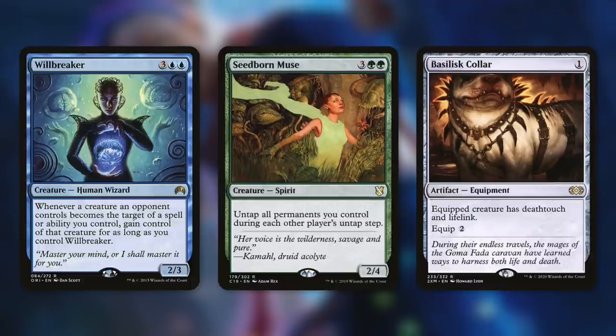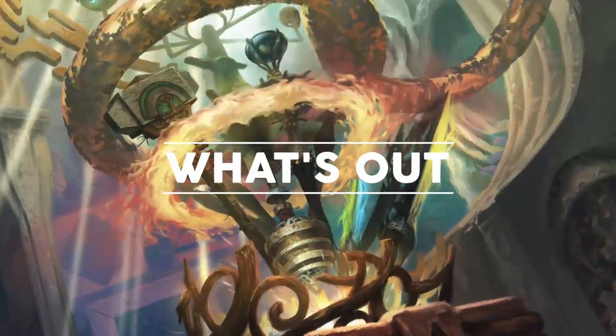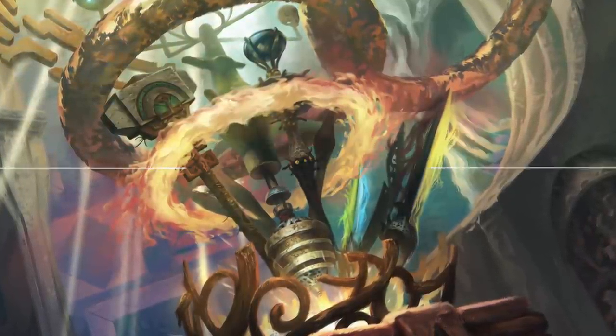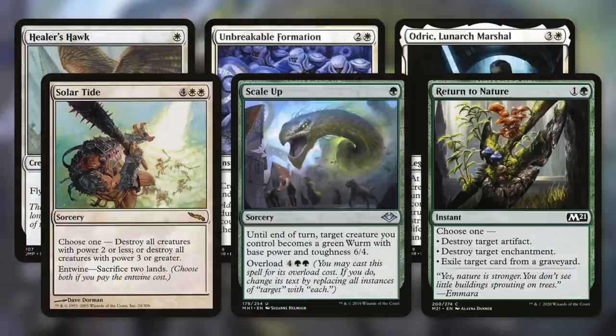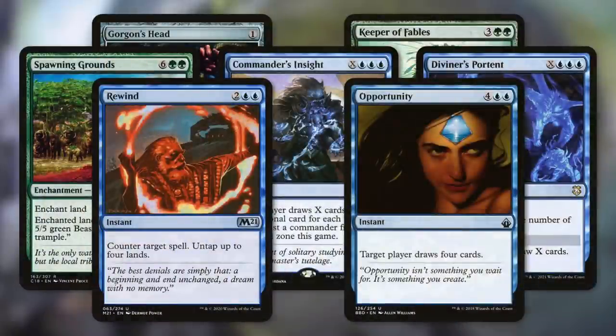With all our additions, we've got to take some cards out. It doesn't mean these cards are bad — they're just slightly less optimal with our upgrades. We're taking out Healer's Hawk, Unbreakable Formation, Adriana, Captain of the Guard, Solar Tide, Scale Up, Return to Nature, Gorgon's Head, Keeper of Fables, Spawning Grounds, Commander's Insight, Diviner's Wand, Rewind, and Opportunity.